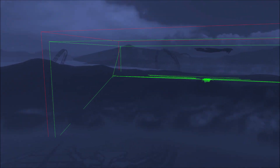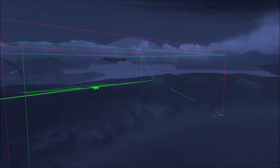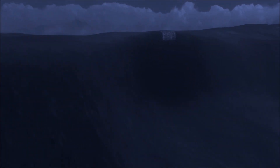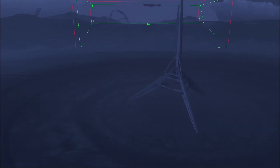Here we are on the OG Halo 3 main menu, which we don't really get to see in MCC at all because it was removed from MCC pretty early on in the game files. In a previous video I showed a bunch of secret areas on the main menu, but we never really explored further out — and that's because further out of the ship it's all outside of the map's geometry.